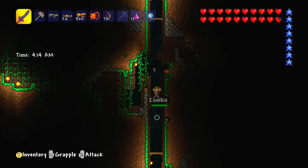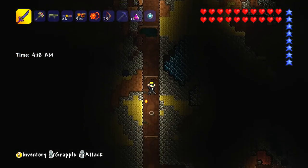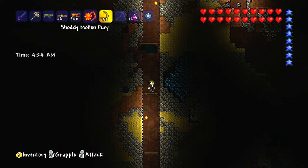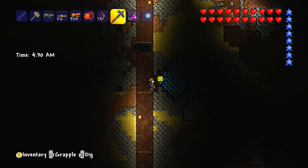I've got 16 hellstone bars already and I need 20 to make myself the pickaxe, so I only need to go and get enough hellstone to make a few more. I encounter some random new material, but I think my pickaxe isn't strong enough to mine it — I'm just sort of jiggering it around a little bit.